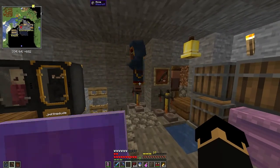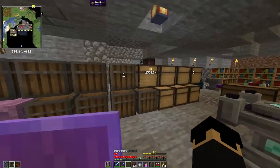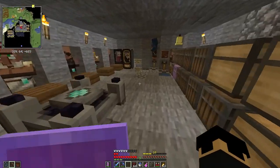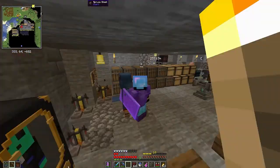So this guy is just chilling in my base. I don't know why he's here. He came through the front door — I shit you not, this happened — and his llamas were absolutely murdering each other.